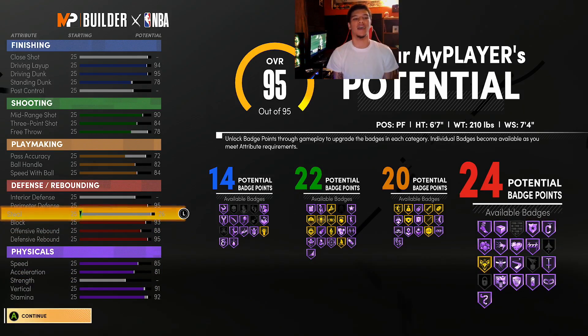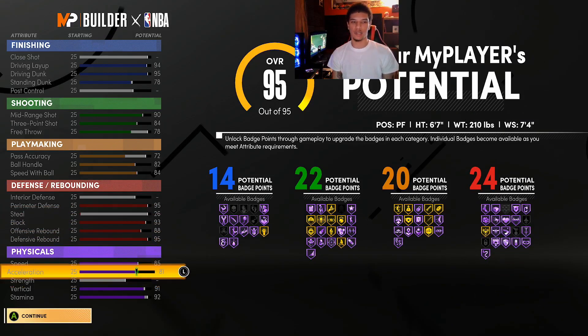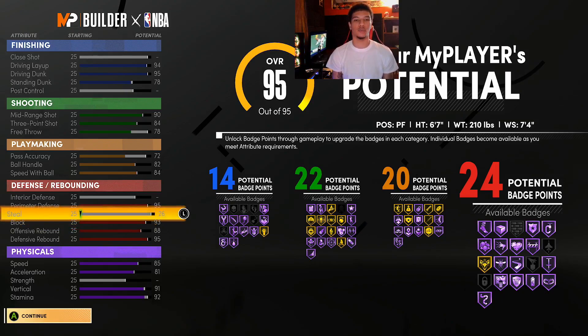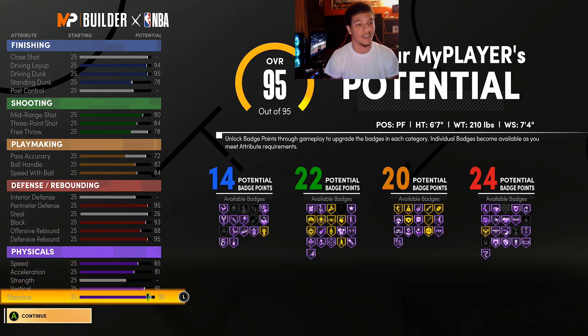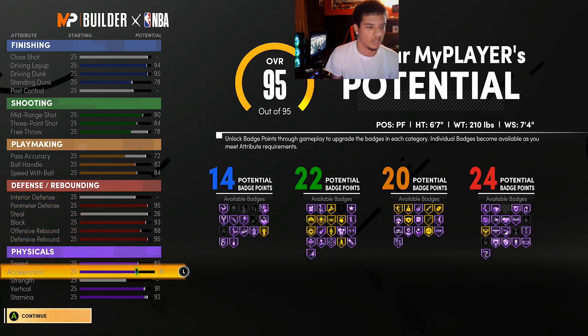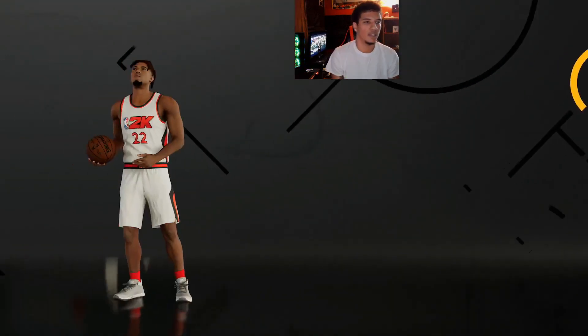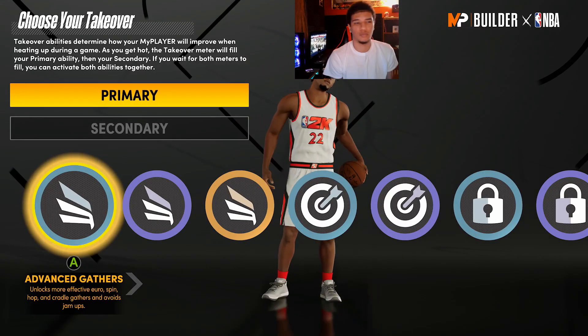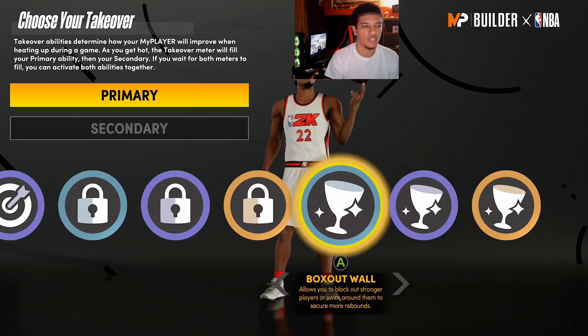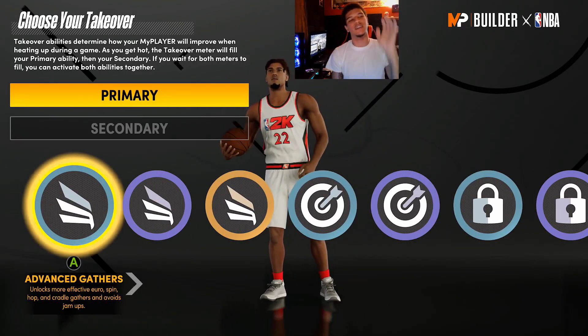We have a couple points left, so we can put them on standing dunk, free throw, pass accuracy, offensive rebound, vertical, or stamina. At this point you're not going to get any more badges from these, so it's personal preference. I'll probably go offensive rebound to finish maxing that out, then put one on stamina and one on steal. Now we're at 95 out of 95. Badge counts: 14, 22, 20, and 24 — that's 80 potential badge points, plus 40 if you hit legend, so 120 total.